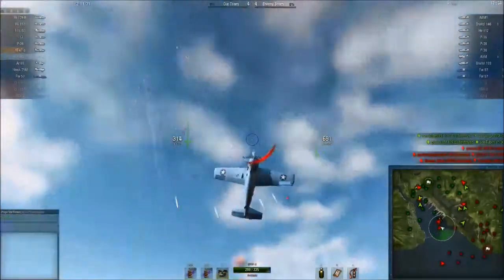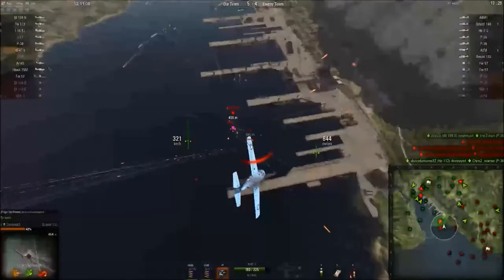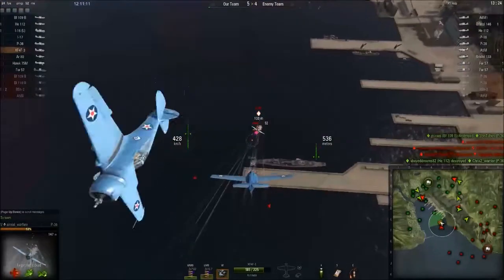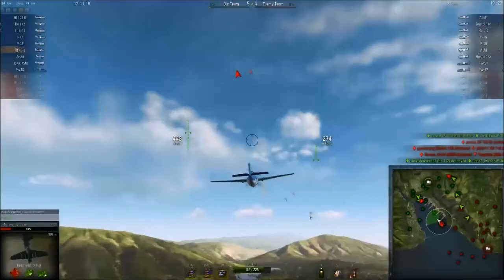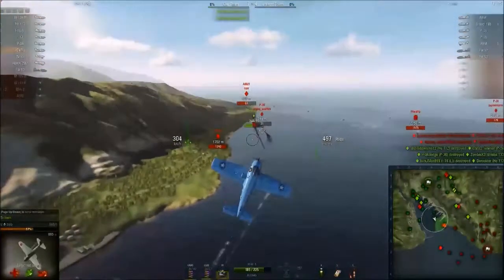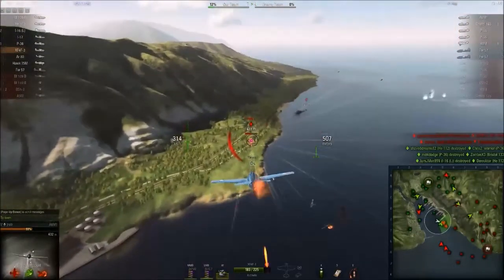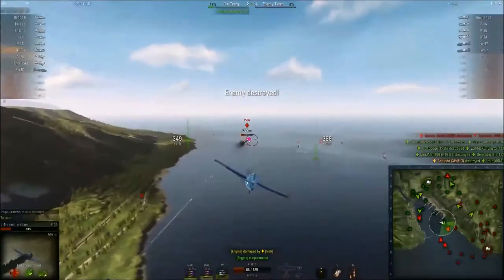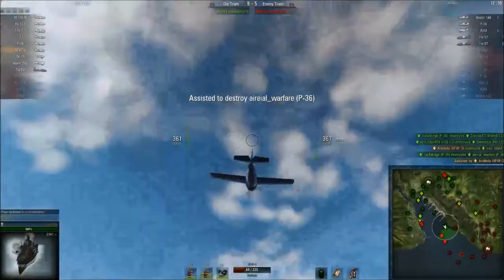The XF-4F-3 has 225 hit points, which means it's going to be a very forgiving plane even in Tier 5 or Tier 6 battles, as you can take a couple hits and still survive. It also allows you to go head-on where other planes, especially premium planes or US planes, are not able to. You can go head-on profitably, taking some damage and eliminating your opponent in the process. Here Antoledo goes head-on using that big HP sink to profitably eliminate an enemy — it did a bunch of damage to him, but it did get an enemy off the field.